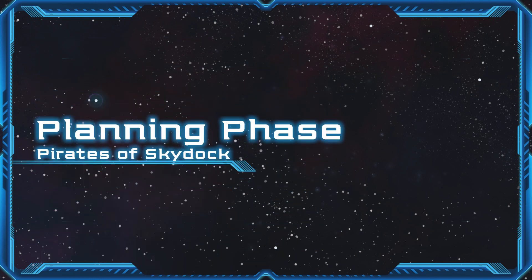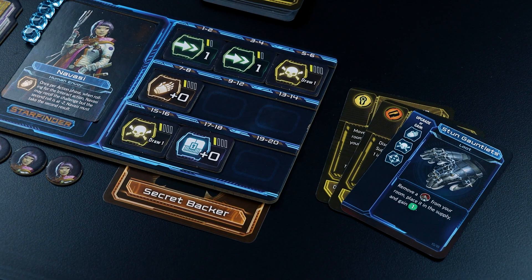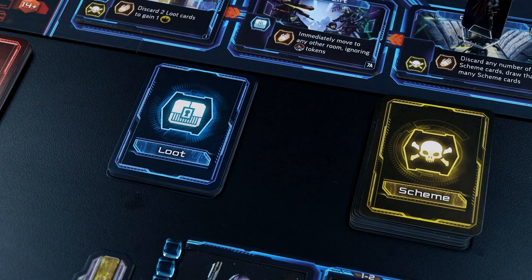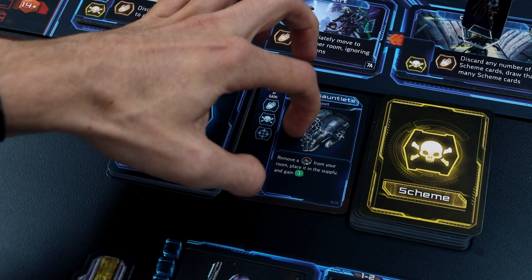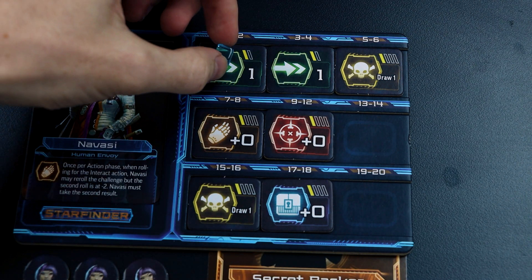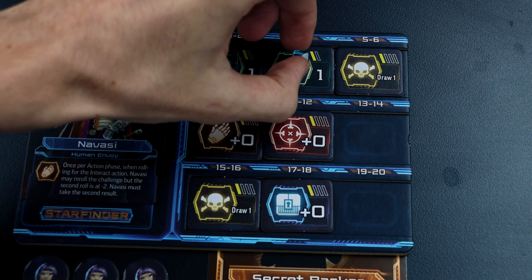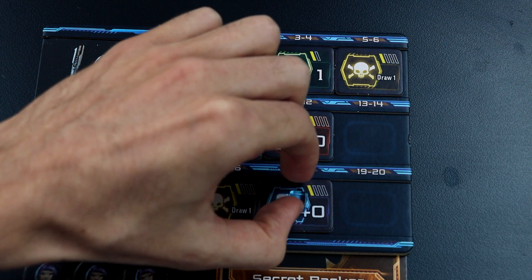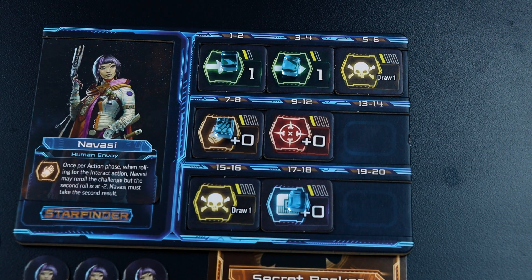In the planning phase, all players take the following three actions in any order: draw two of any combination of loot or scheme cards; upgrade your character by discarding loot cards to gain character abilities; and place energy markers on character abilities. Character abilities can only have one energy marker placed on them. Be aware that some cards may be used during this phase to give players additional energy markers or change the rules for placing them.